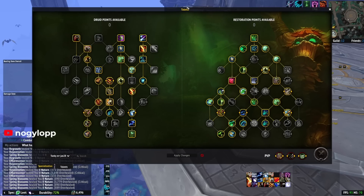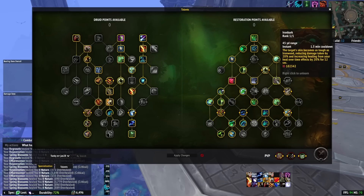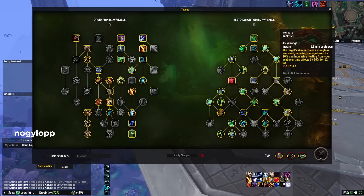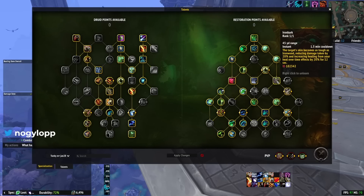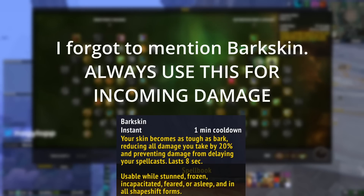For defensives: iron bark reduces damage taken by 20% and increases healing taken by hots by 20% for 12 seconds. I use this all the time on tanks, especially during tyrannical weeks — it's really beneficial. Cenarion ward puts a bubble on somebody and after they take damage it heals them for 40,000 over eight seconds — very potent spell. Do not be afraid to use it; this is tracked in the WeakAura I'll link below.